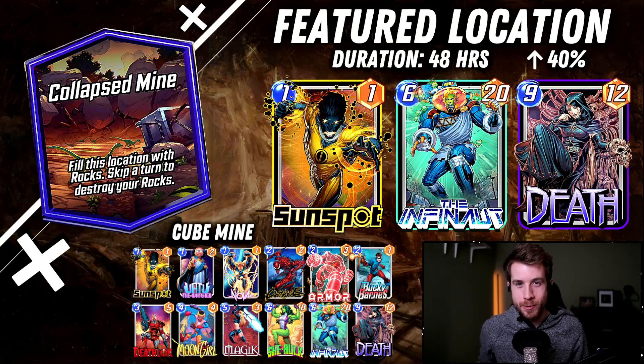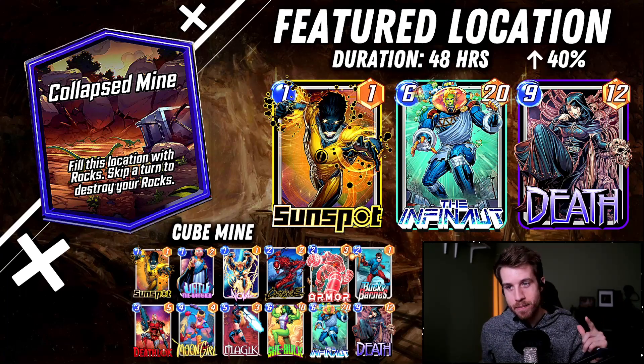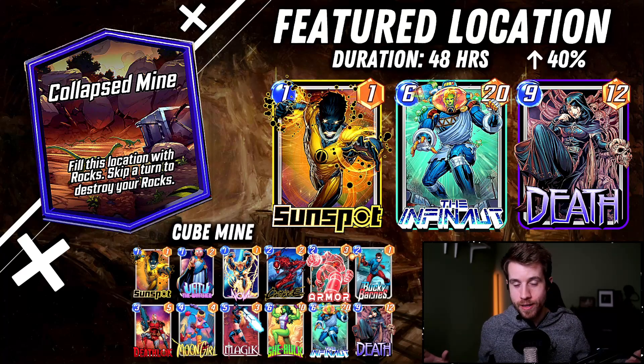Yo, what's up everybody? It's Drew Barry and we got a new location in Marvel Snap — this time it is the Collapsed Mine. Fill this location with rocks. Skip a turn to destroy them.